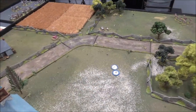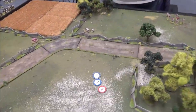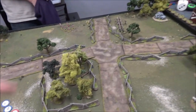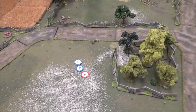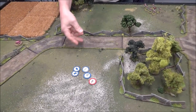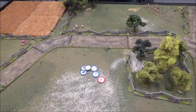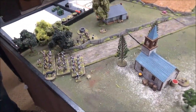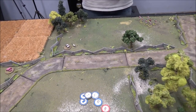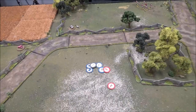Blue six — that's Padilla, your Continental line, coming in here right on the road. Red four — that's Sergeant Hans Fritz. Red one — that's Montrose. The militia has arrived from the village. Red six — Son of Magwa has moved up into the orchard. Blue two — that's Andrew Cox, your sergeant for the militia line troops.